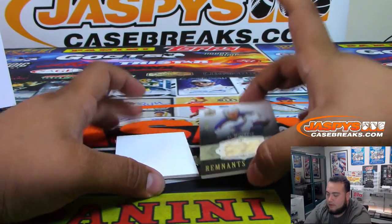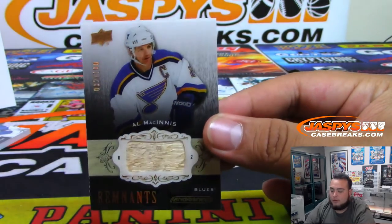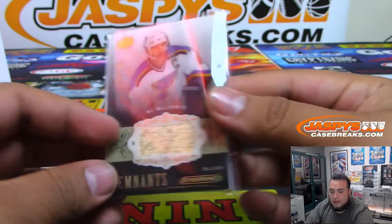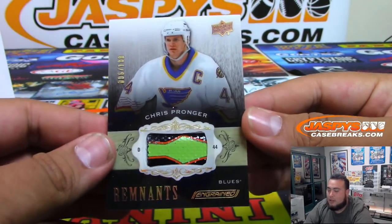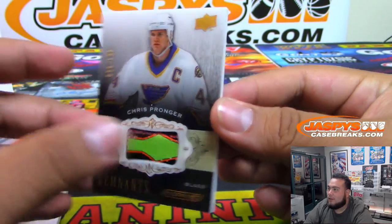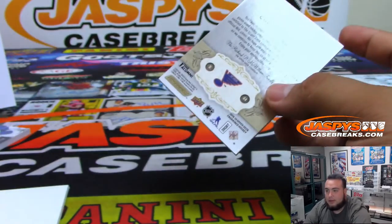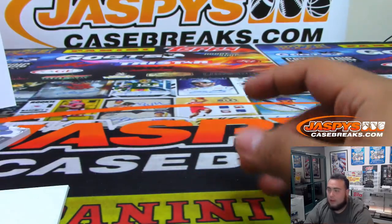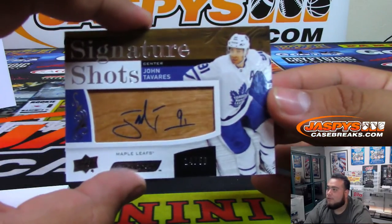Two more hits. We got Al McInnes, two of 100 remnants for the Blues — Blues, Daniel Katz. And the last one is a Chris Pronger, another Blue — look at that piece of the stick, carbon fiber one, probably six of 100. Another one for the Blues, Daniel. That's a very nice box, solid. And there you go everybody — that was the break, just like that. Very solid box with JT and some very nice relics.